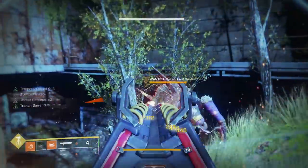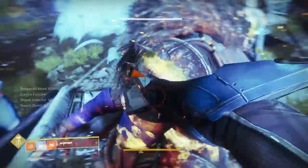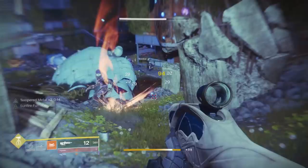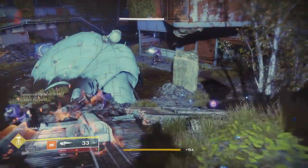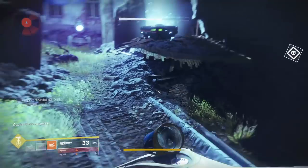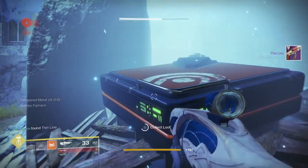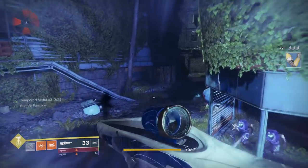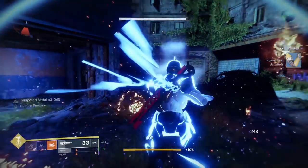Now yes, you can get Tangled Shore weapons and armor from doing Spider's bounties. The annoying thing about those is they have you travel all over the system and then back to the Tangled Shore to do more public events, because you can only hold 10 fragments at once. After picking up more bounties you have to go back on the hunt and then back to Spider, and you can only pick up like one or two once you start getting to those bounties that cost like four fragments each. It's really stupid.